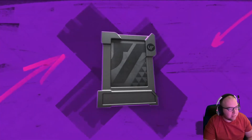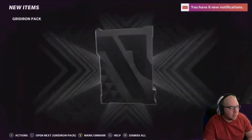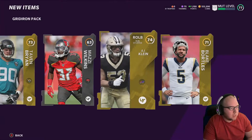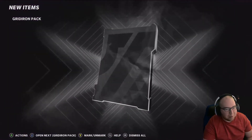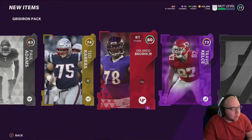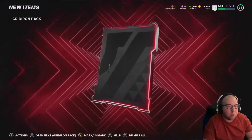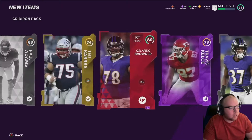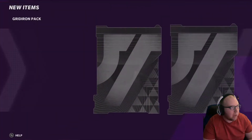About four packs in and really nothing yet. Honestly I just want to open one of my elite packs — hope is slowly dying over here. Oh, there we go — we got Orlando Brown Jr., right tackle, not too bad! Double elite — Allen Robinson! First elite is a double elite pack, trying to make up for those first few packs.